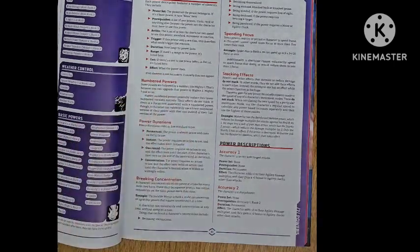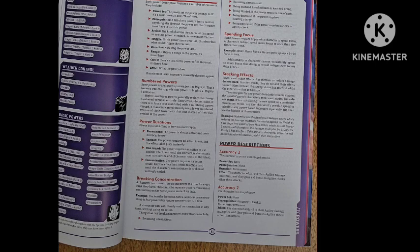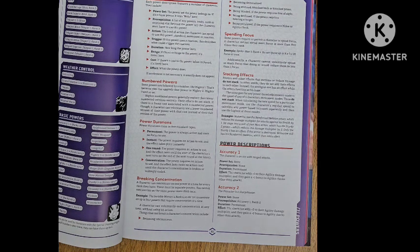There are numbered powers — basically tiers for powers. For example, Mighty is a power that somebody like Thor might have, giving super strength, and it has levels of Mighty 1 through Mighty 4. That's what numbered powers means. To have Mighty 4, you would have to have taken Mighty 1, 2, and 3 before you can get Mighty 4.